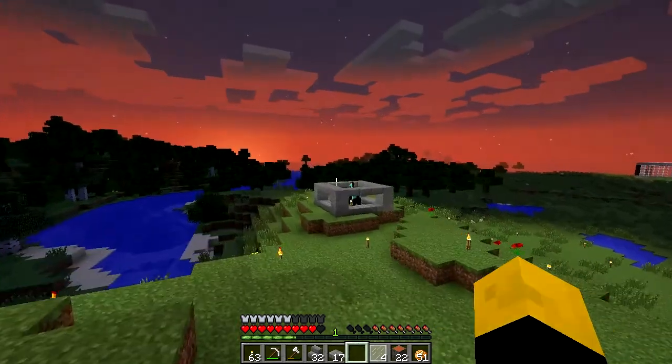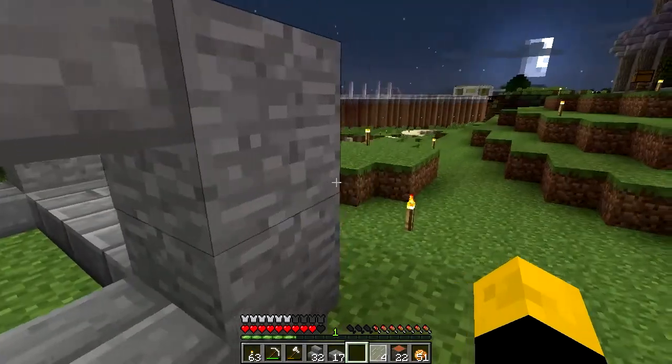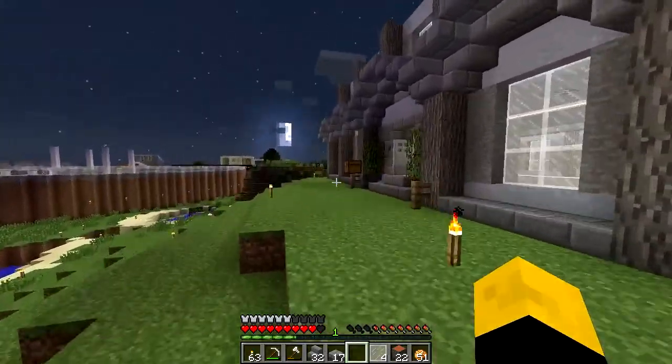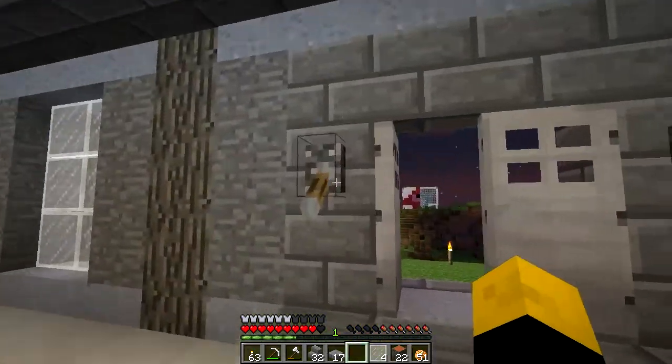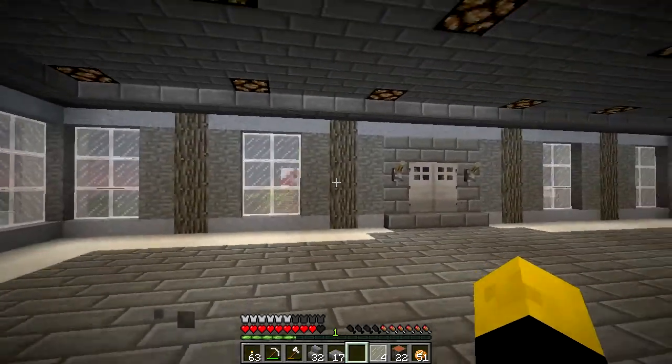My horse kept wandering away because the leash broke, so he is now in a little pen with his diamond armor on — that I bought from Evo. I'm going to cut here, get the stairs laid out, it's a little bit boring, and then I'll be right back.